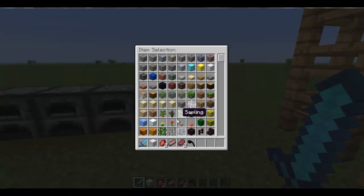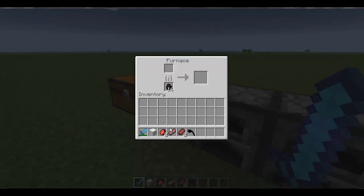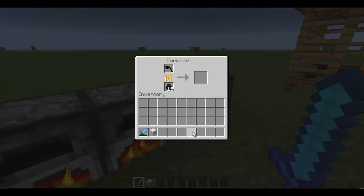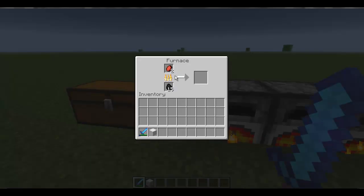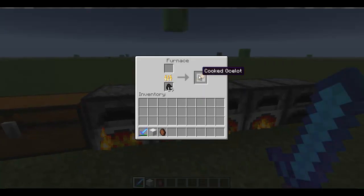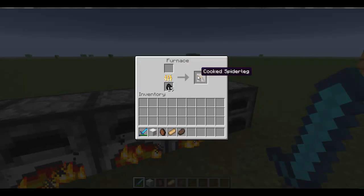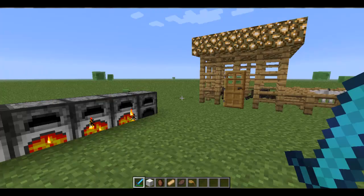Now that we have our Raw Spider Legs from our spiders, Raw Wolf from our wolves, Raw Ocelot from our ocelots, and Raw Mutton from our sheep, we can go ahead into a furnace and cook these up. When we wait for these to finish, we will get cooked mutton, cooked ocelot, cooked wolf, and cooked spider leg. Awesome.